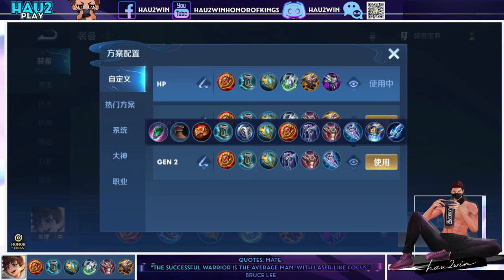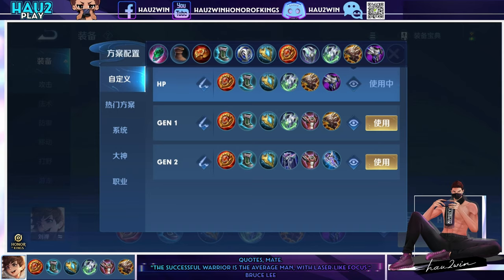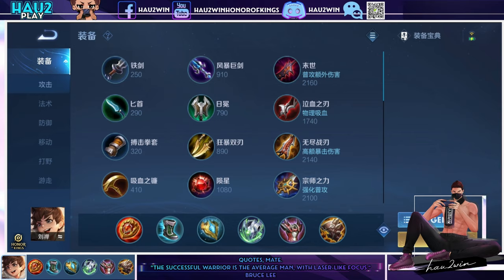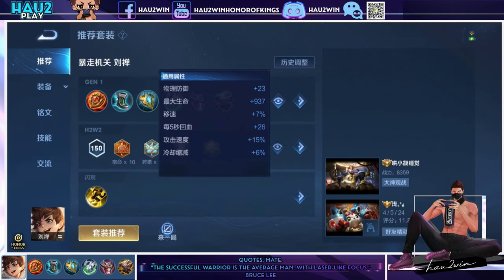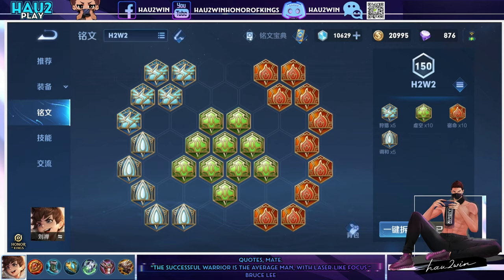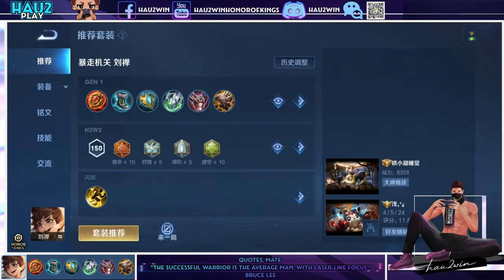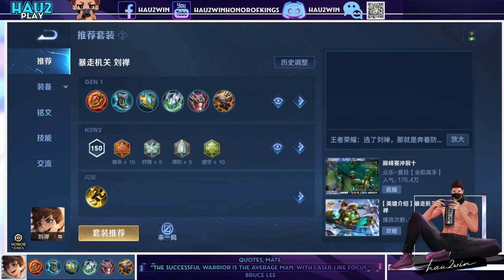So there you have it — Liu Shan's support CDR build for maximum action. I'm also doing two new series: Hero Skills Breakdowns with full English translated skills, combos and tips; and Gameplay Breakdowns where I watch a game on a hero and comment on builds, skills, macro and matchups. That's all for this video — drop a like and subscribe to see more English Honor of Kings content, hopefully daily.